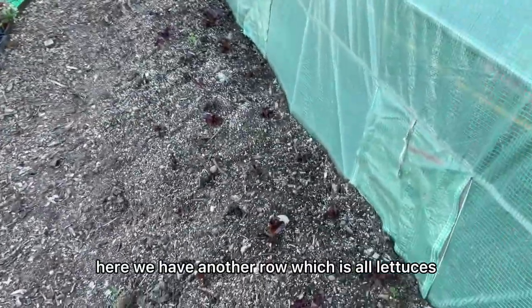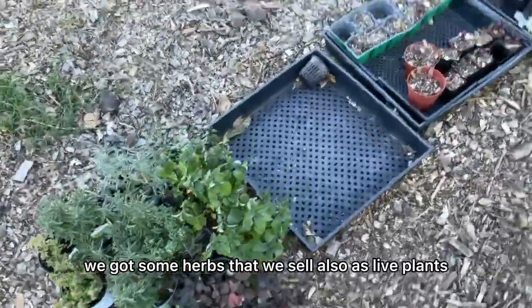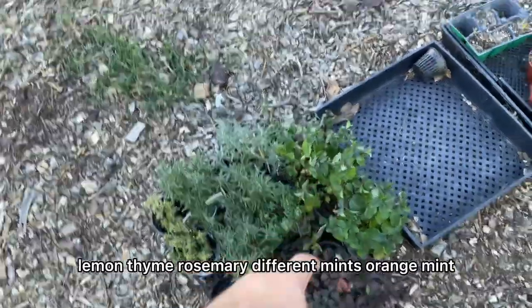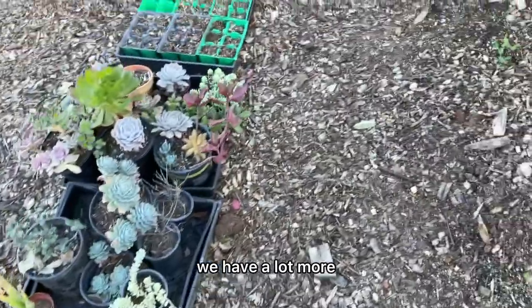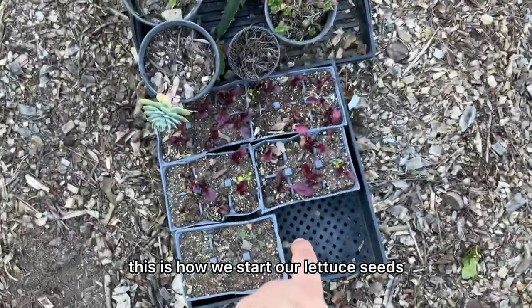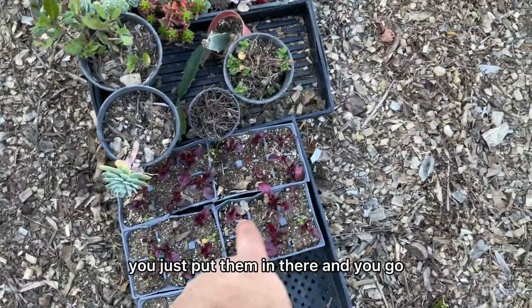Here we have another row which is pretty much all lettuces. We've got some herbs that we also sell as live plants — lemon thyme, rosemary, different mints, orange mint — I have a lot more, I'll show you another day. This is how we start our lettuce seeds: we just put them in and they go.